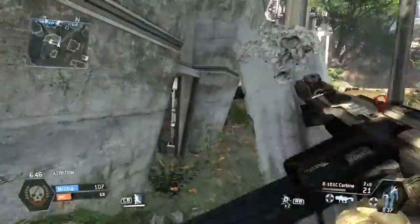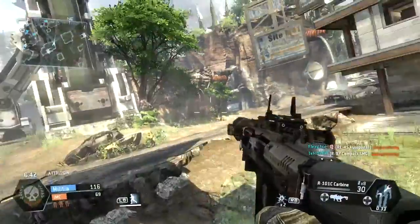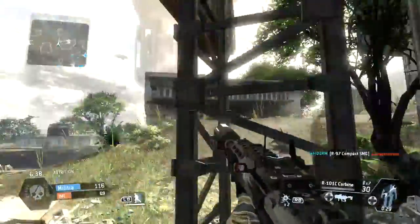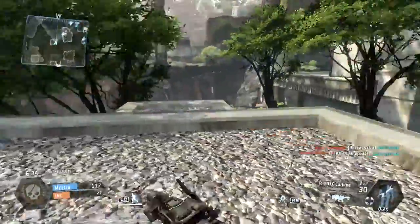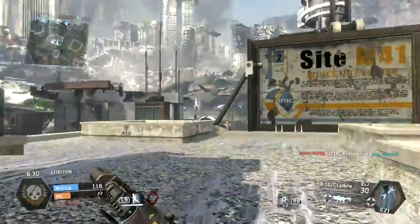All you need to do is climb up the wall and hold your aiming button, and it will cling you to the wall. The only downside of this is that you cannot aim while you're doing this, because holding your aiming button is what's clinging you to the wall. So yeah, that's pretty much it.